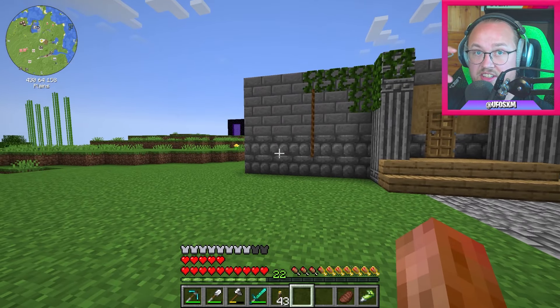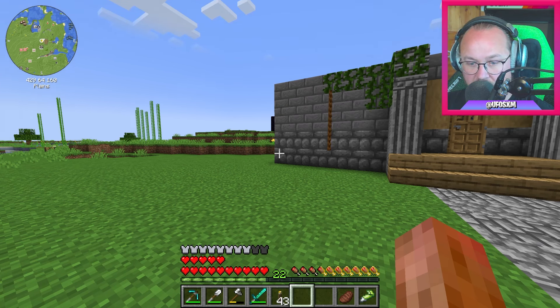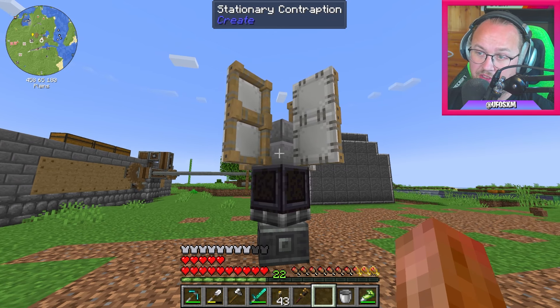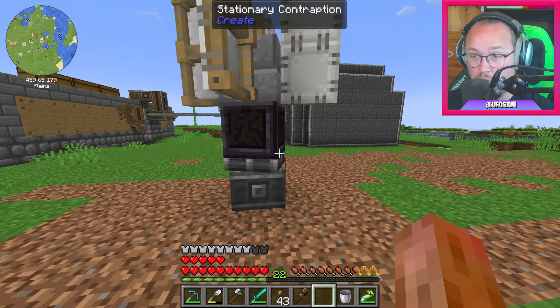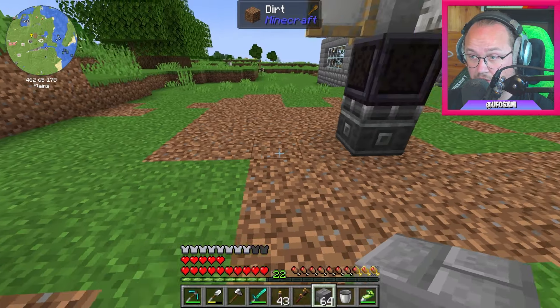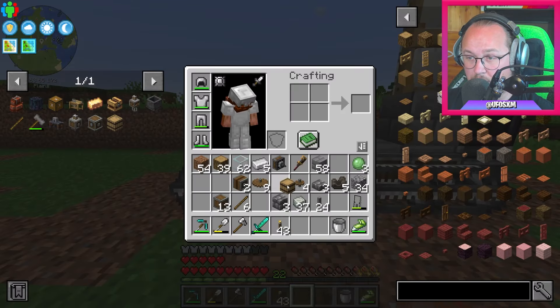Nu ska vi sätta upp en farm, och vi kan nog få vetet att gå in i den också. Vi gör farmen först — vi behöver fler plogar. Vi har nu en windmill bearing som snurrar en konstellation av block, långsamt, men det behöver inte gå snabbare. Vi sätter fem harvesters. De kommer harvesta alla grejerna här, och om jag sätter Limited Oak Barrels från Sophisticated Storage här uppe, då lägger allting sig i dem. De tar bara ett föremål var — en för wheat och en för seeds.